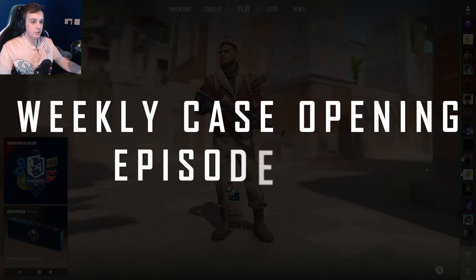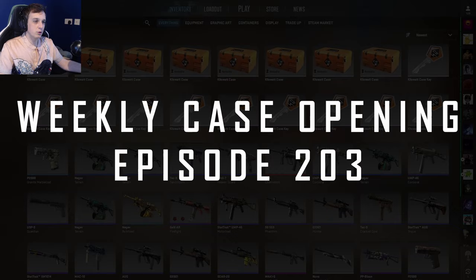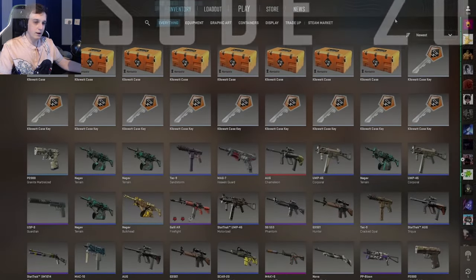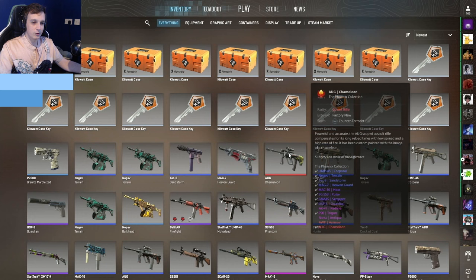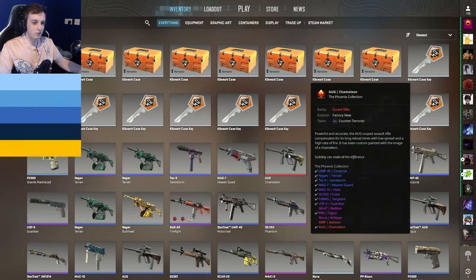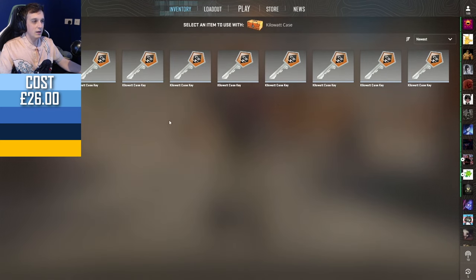Hello and welcome to episode 203 of the weekly case opening. This week we're going to open some kilowatt cases, and I am still running on the low point of last week's OG Chameleon drop. Can't believe I opened a set of Phoenix cases and got a Chameleon instead of an OP Asimov.